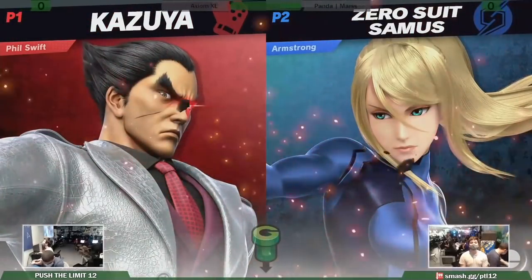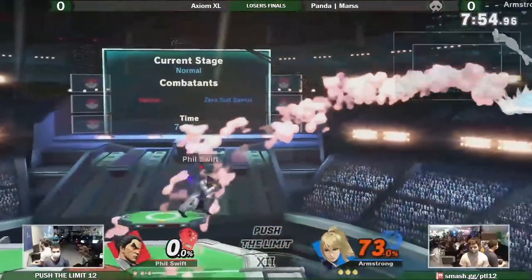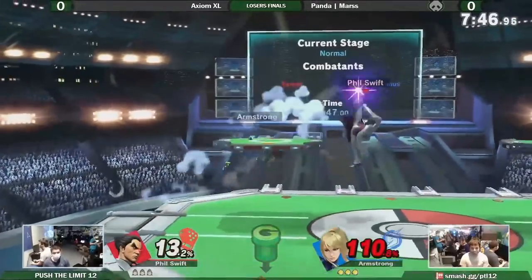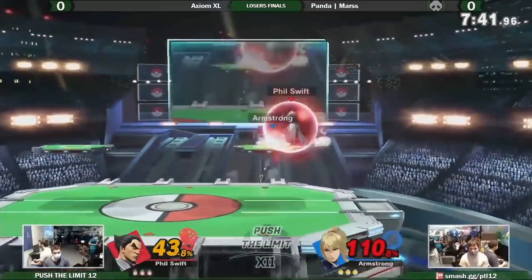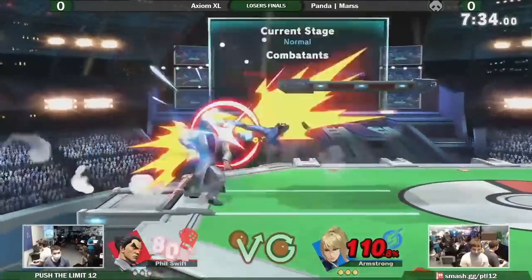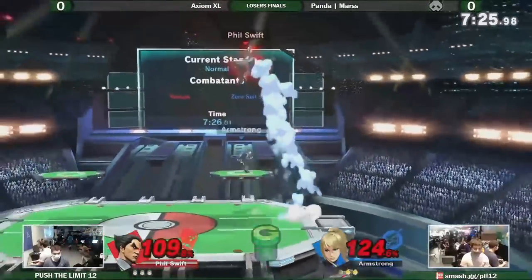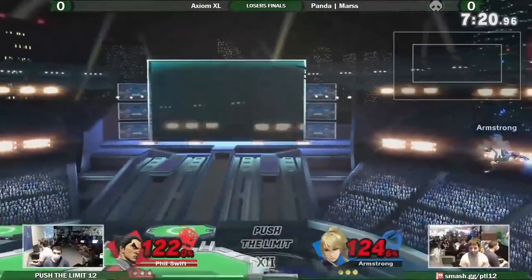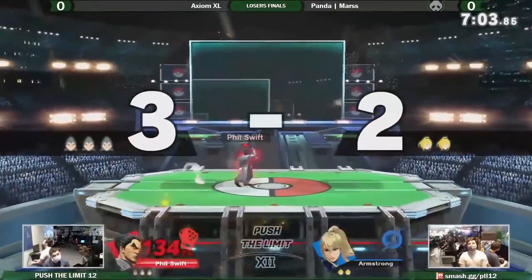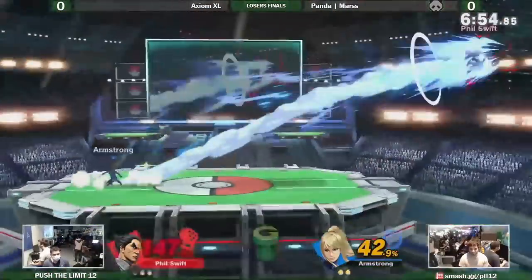Following this close set, we move on to Loser's Finals where XL takes on Mars. His last set demonstrated that XL is more than comfortable in the ZSS matchup. XL starts game one off flawlessly, tacking on 110% before taking a single hit in return. Mars fights back and manages to knock XL off stage. As XL struggles to recover, Mars exploits Kazuya's weakness and keeps him in disadvantage. Kazuya's mostly vertical recovery makes it easier to keep him off stage, and his tall frame only adds to this. In spite of this, XL is able to take the first stock with an up air.